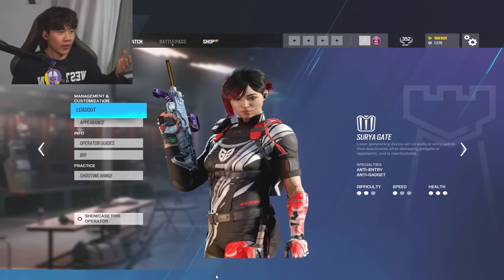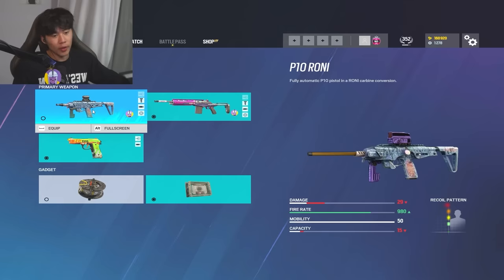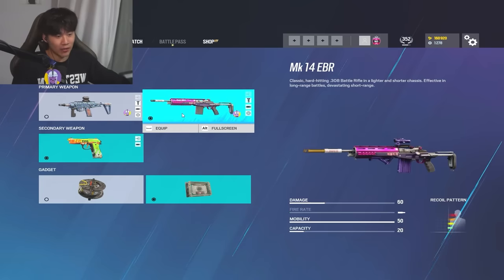Think of what doorway everybody goes through and put it there. The loadout I use on Aruni - I don't like the Aruni SMG because it has too low ammo and doesn't really have a strong presence. But if you want to hold down a site and fight off multiple angles at once, that's where the MK14 EBR comes in clutch.